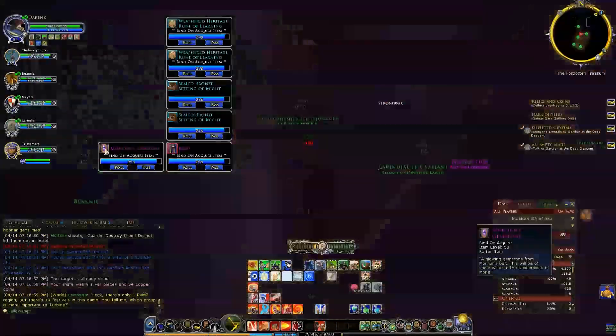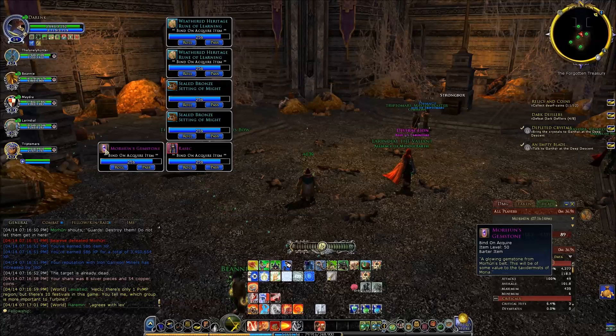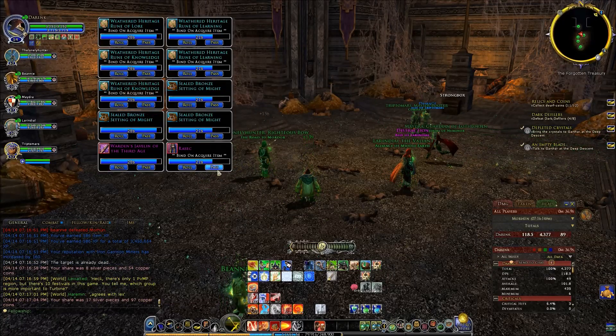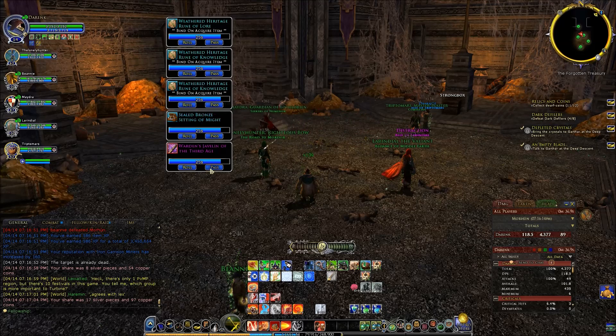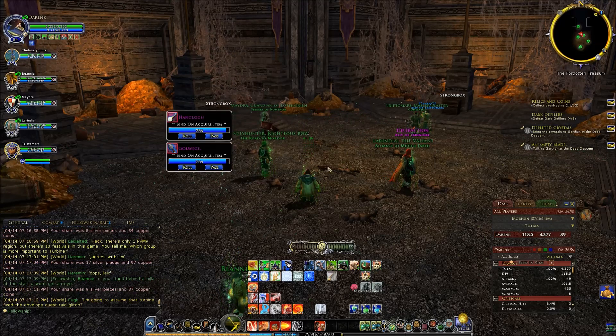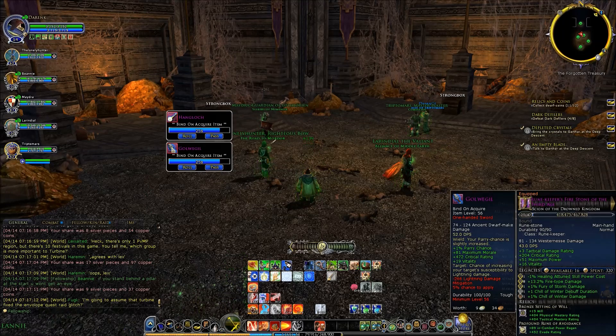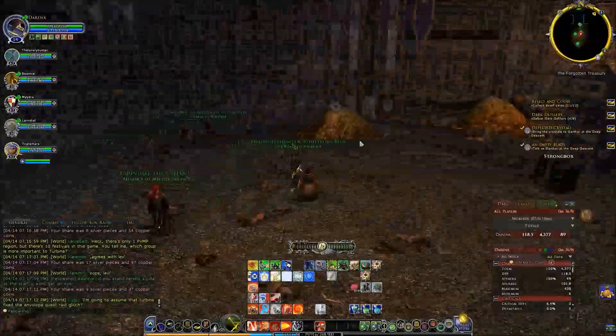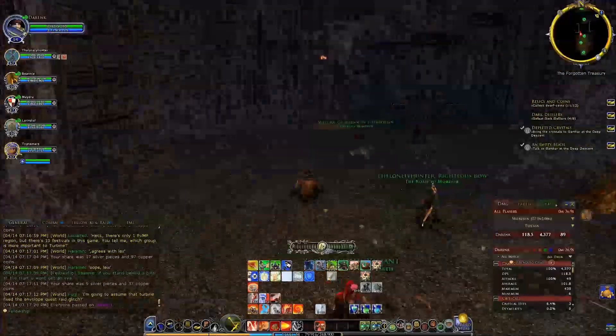Then there are three strongboxes, which is kind of weird. There's an item for the text downers here, and then just a bunch of other stuff — mostly runes and relics. We don't need that warden javelin, just going to pass on it in case somebody else needs it. Same with that sword and that earring, which is probably good for the captain.